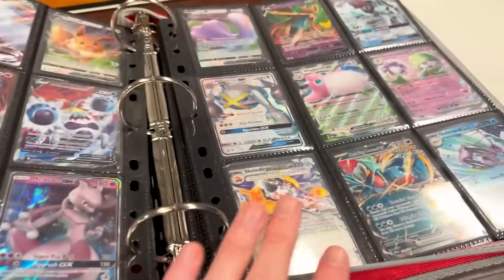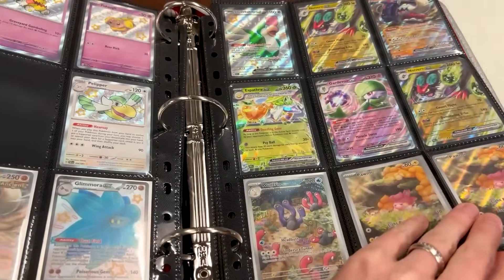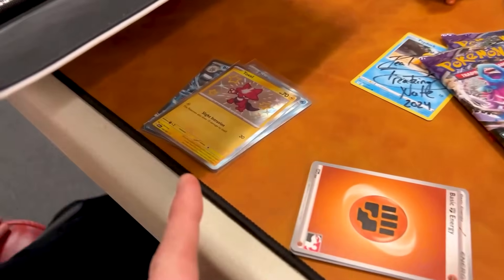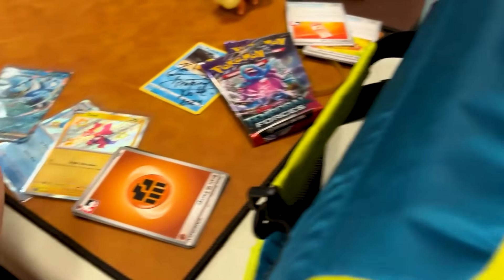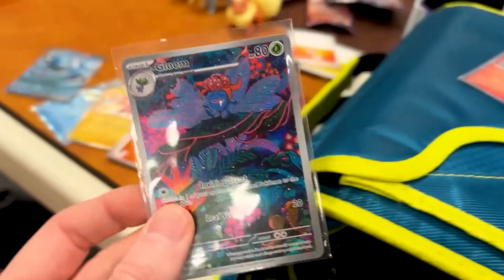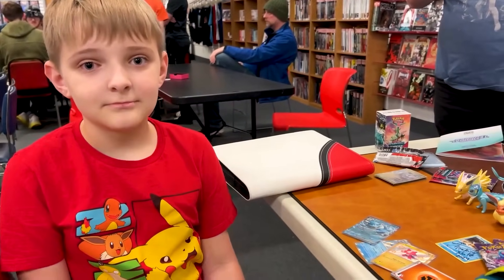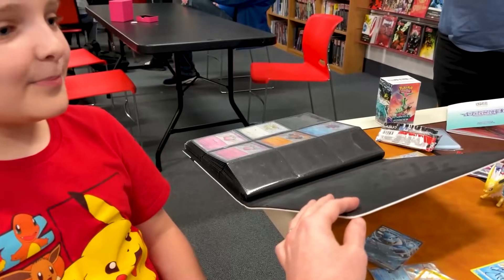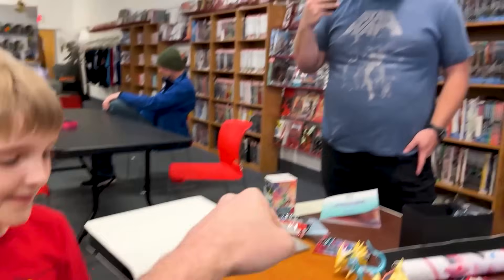I was looking through this binder right here — you guys drove two hours and 20 minutes? You have found something you each need. You've got a Toxel, a Shiny Palafin, and the Blastoise EX from 151. Now I need the Shiny Armarouge and the Gloom from 151. What do you think about those three for those two? Do you also need the Cleffa? I'm throwing in the Cleffa on top because you need it. So adding the Cleffa in — all of those for those two, do we have ourselves a deal? Boom, it's a deal.